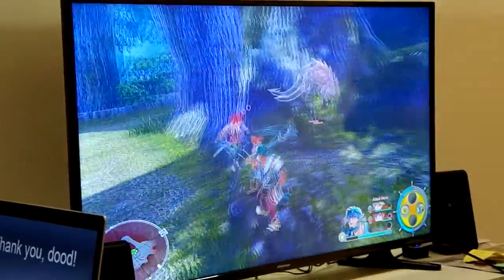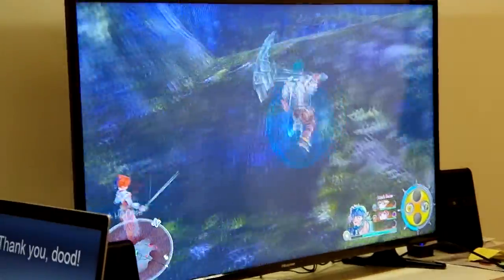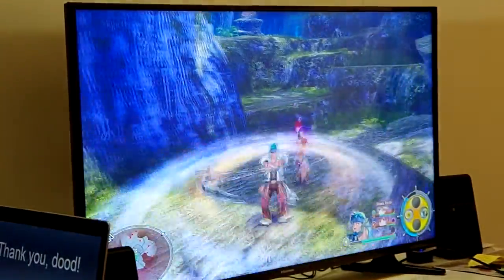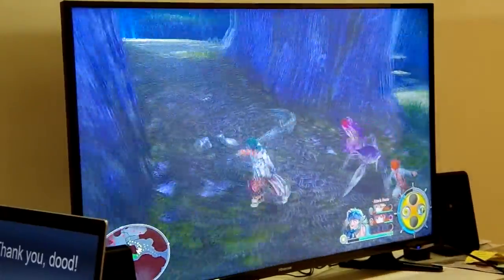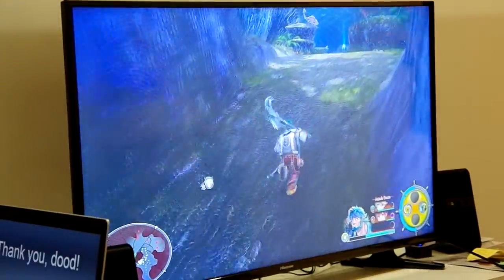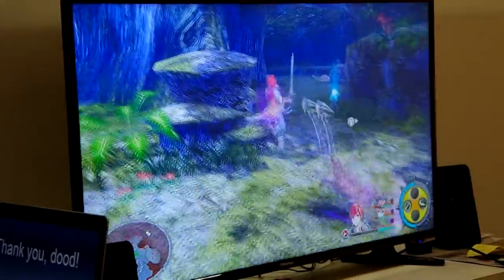You'll notice here — these are your special attacks, and they correspond to the face buttons. If you hold down R1 and then press the button, it'll do one of the special attacks. And as you can see, using special attacks takes down this meter right here. You can replenish that meter by killing enemies, and you can see it replenishes very quickly.